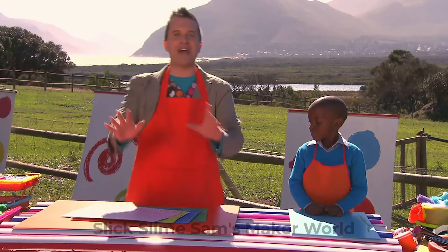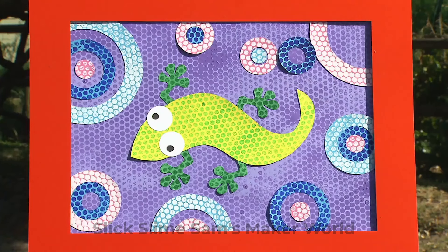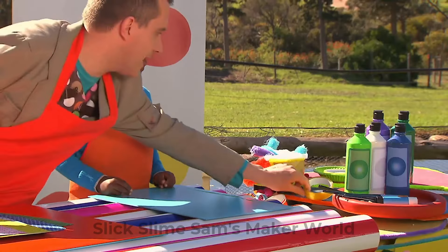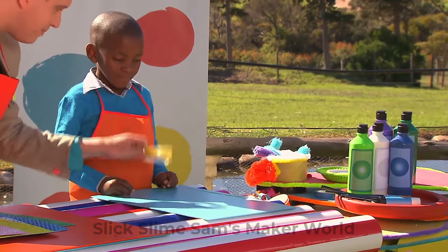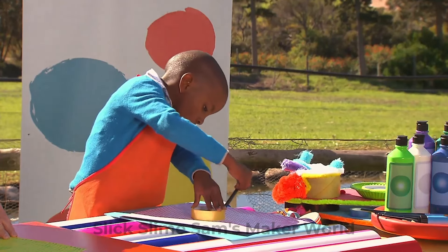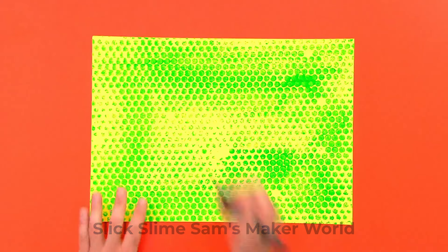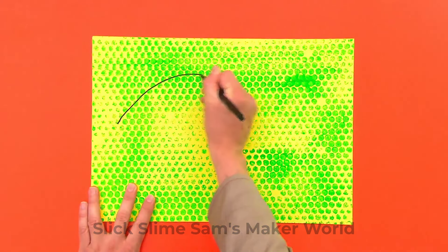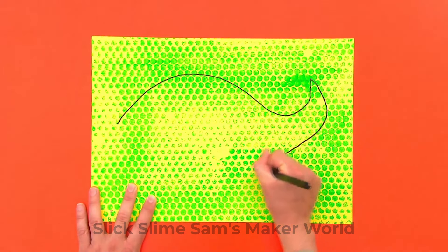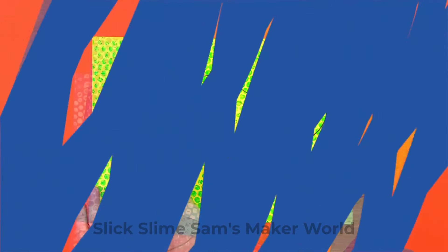Now it's time for us to draw whatever is in our picture! There's a dotty lizard and dotty circles! So, Prince, let me find you something round, like this sticky tape! Now, why don't you make some circles? And this will be the lizard!